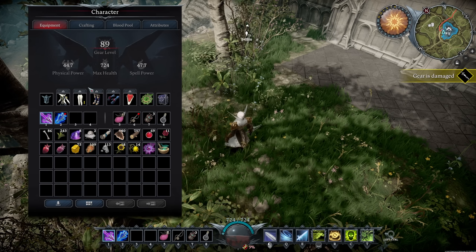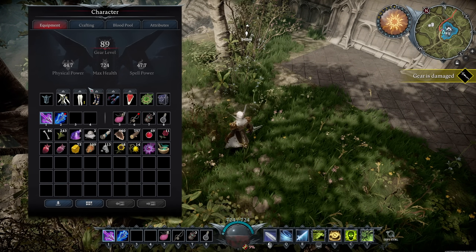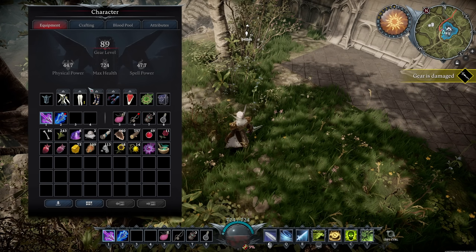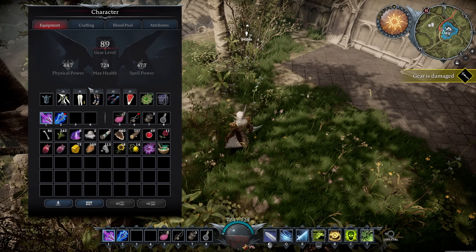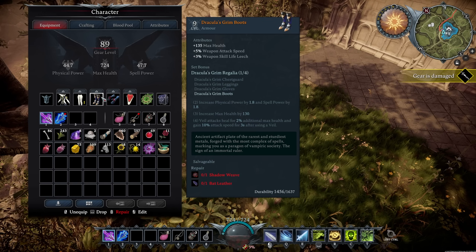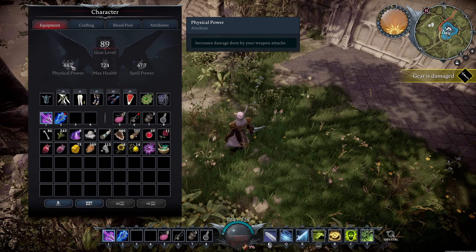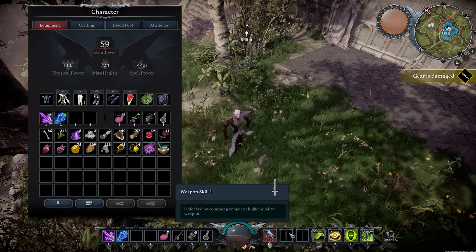That's your driving force and basically the gameplay loop. If you're on a PVE server, that's primarily it. If you're on a PVP server, it's do that without being ganked or having someone raid your castle. Your gear gives you physical power, max health, and spell power — more spell power means more spell damage; more physical power means more weapon attack damage.